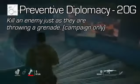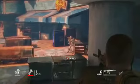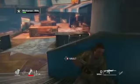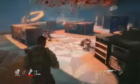Preventive Diplomacy, 20 Gamer Score: kill an enemy just as they are throwing a grenade. I do have that — that was the last one I got before you started putting this together. I guess this would be like sacking a quarterback — you take him down just before he gets the ball out of his hand, and then blow him up.